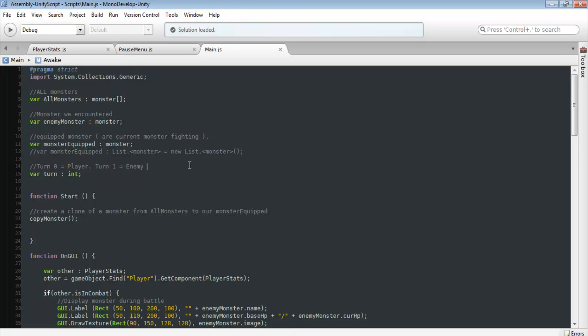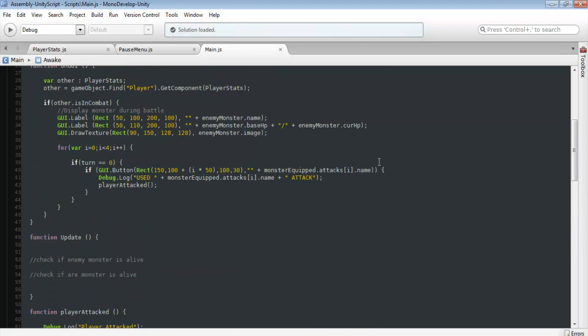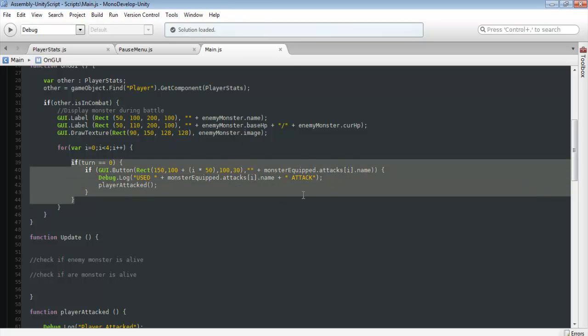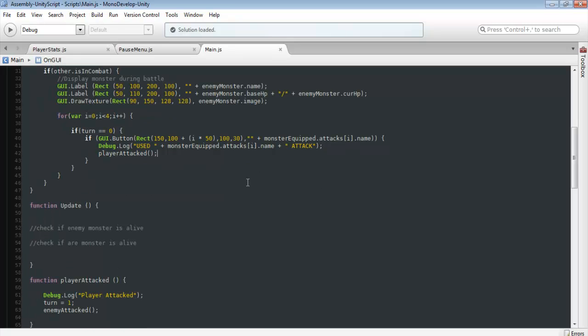After we attack it's going to be our enemy's turn, and we just wait for them to attack and vice versa. I went down to my attacks — this piece of code goes through and generates our four different attacks that we can use. Monster Equipped is actually our monster attack; we'll create our own in the future, but for now we're using it as our player attack. Pretty much if turn equals 0 — if it's our turn, which defaults to 0 — we're going to call player attack for whichever ability was clicked.